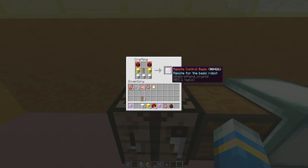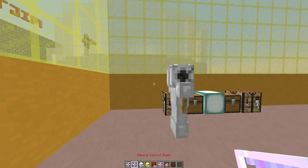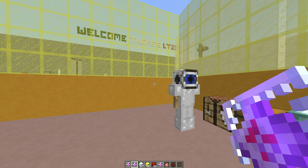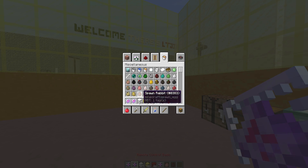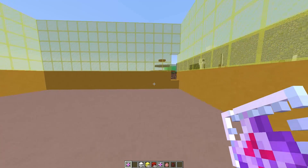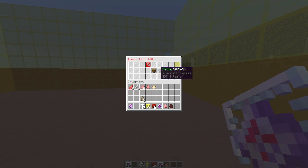Pop the armor stand in the middle and that gives you the control item. Right-click this and it will spawn a robot. Right-click again and you'll get the GUI up — you can destroy it if you want, as we've already got one over there.